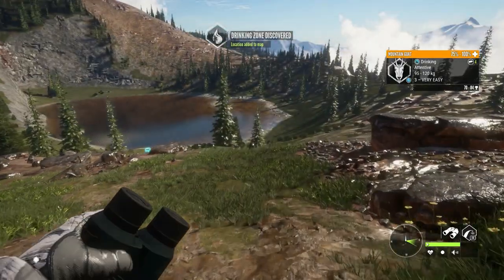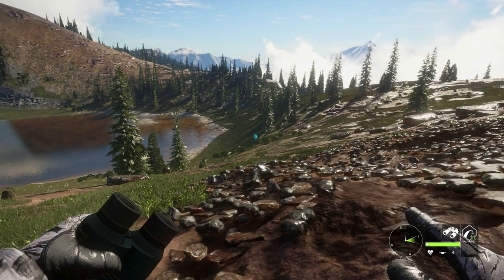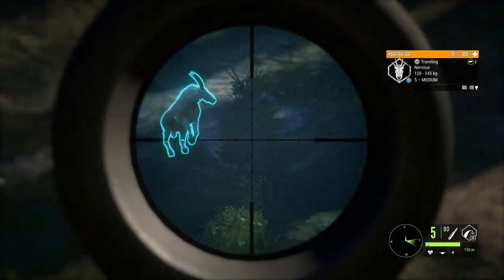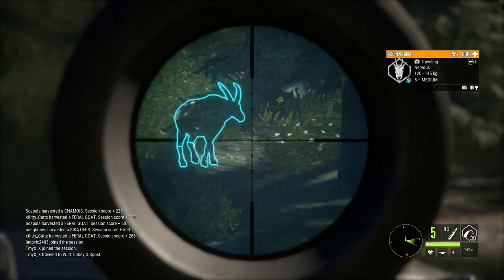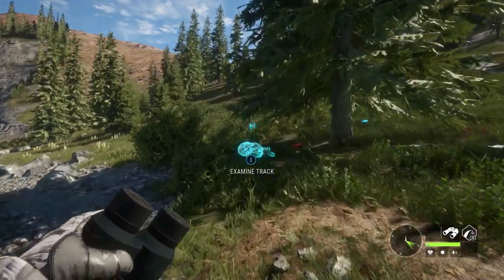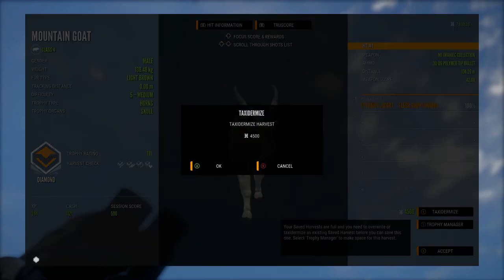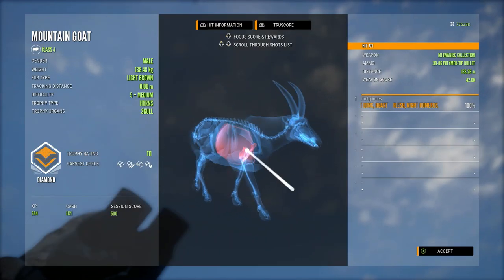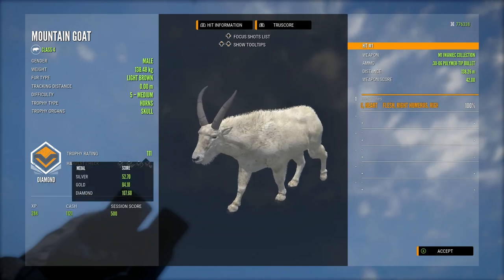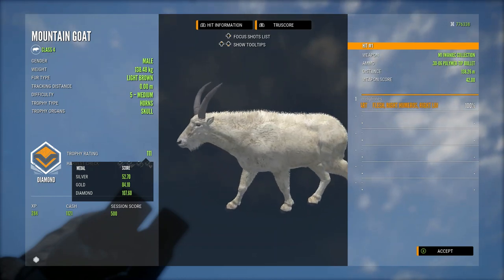Moving on to a Silver Ridge Peaks multiplayer server, I was at one of my favourite spots for mountain goat, looking for a melanistic — one of the trophies I've been desperately wanting. Instead, I noticed one flee off before the others and when I spotted it, it was a level 5. I managed to heart-shot that guy, dropping him on the spot. He is the light brown fur type and a diamond at 111 — a really nice size mountain goat.